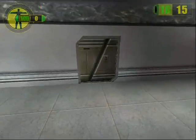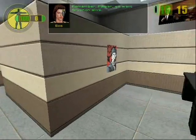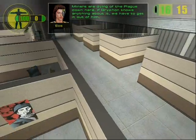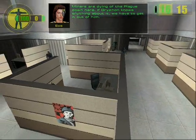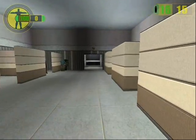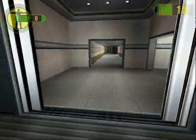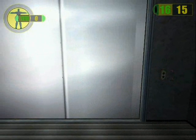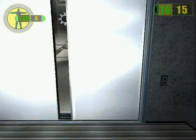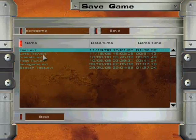What's been eating Griffin lately? I don't know. Remember, Parker, we want Griffin alive. Miners are dying of the plague down here — if Griffin knows anything about it, we have to get it out of him. Level 1 successful! Just because this section is a pain in the ass, I'm gonna save real quick.